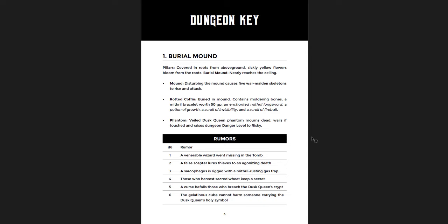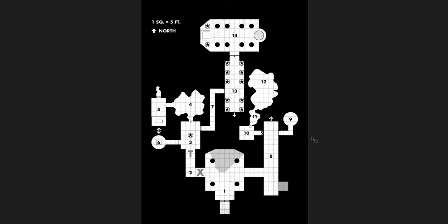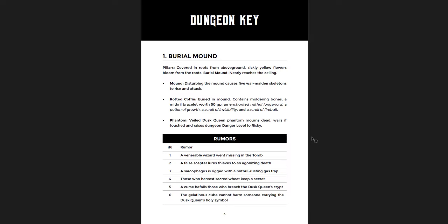You have a rumor table that goes along with the burial mound. You can see it's broken down really well — you have the pillars, the mound itself, rotted coffin, and a phantom. Look at the phantom — the Veil Dusk Queen Phantom warns the dead, wails if touched, and raises the danger level to Risky. So instead of checking every three rounds, it's every two. You have this chance of making the dungeon much more dangerous if you interact with this phantom.